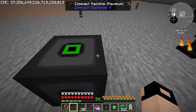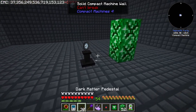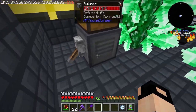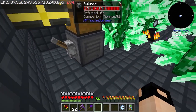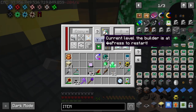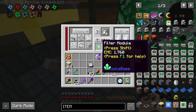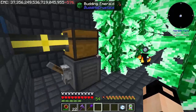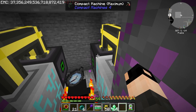Next is the emerald cluster singularity. I haven't found a particularly creative way to do it — most likely you've seen others do the same. You use a builder with a silk-touch clearing quarry and an emerald cluster filter, then build columns of budding emeralds with pedestals and watches of flowing time, and set the builder to repeat. Very easy to make, but nothing special.